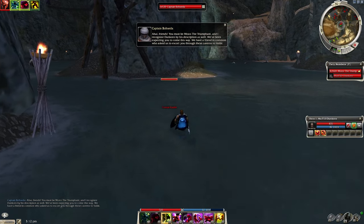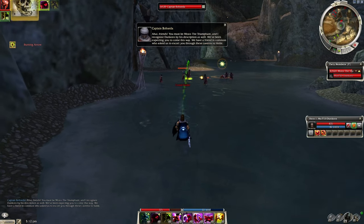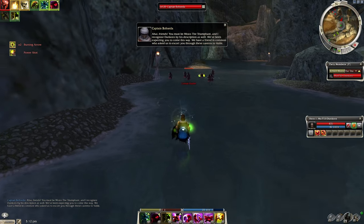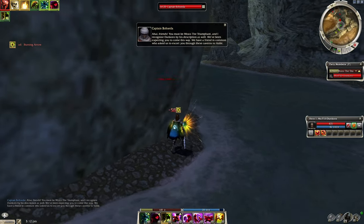Walk forward and spawn all the Corsairs, and once they're all spawned walk backwards and continue walking backwards so the net spell doesn't hit you. I forget what the name of it is, but it'll slow you down a lot and they'll be able to kill you pretty quickly, so just keep walking backwards and you won't get hit.